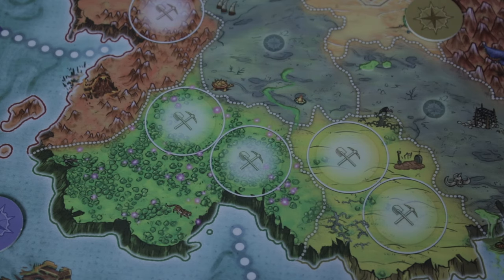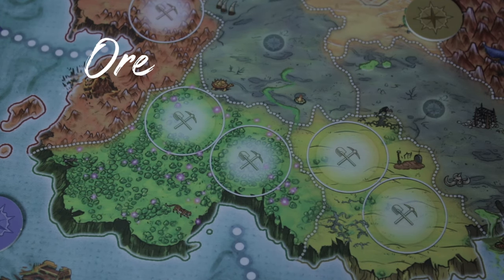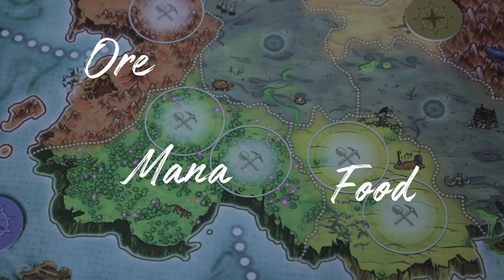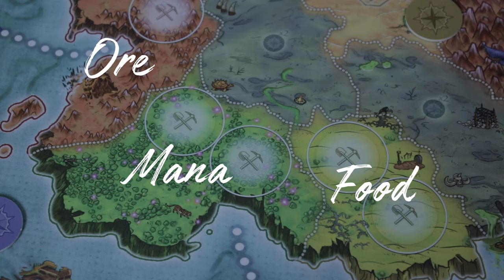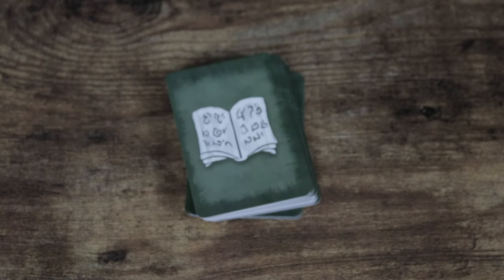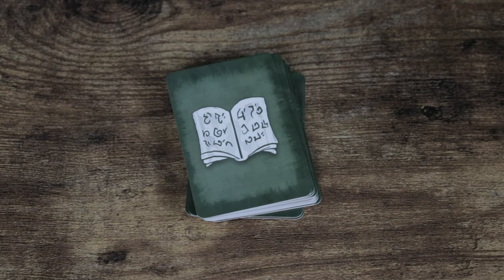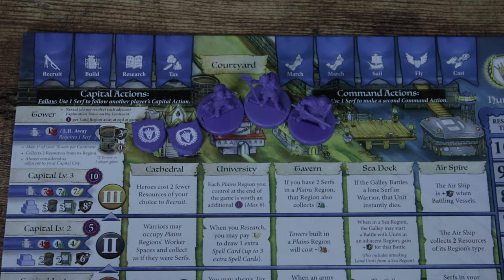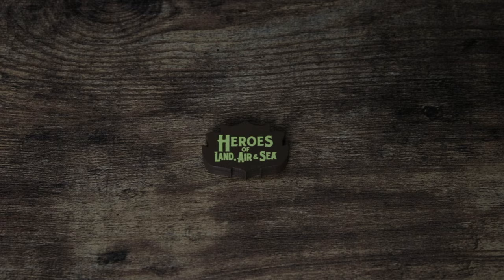Each player performs one action and this is cycled twice, so by the end everyone will have performed two actions. Then you move to phase two — the collection phase — where you gather resources if you have at least one unit or structure in a specific region. Mountains give you ore, forests give you mana, and plains give you food. Swamp, desert, and capital city are not resource regions. If you see a land region with a worker space symbol, a Serf can be kept there to collect one additional resource from that region. After collecting resources, draw one spell card from the spell deck; if you're over your hand limit, discard down to it. Scribe spells don't count toward your spell library hand limit. All players return Serfs and Action Tokens back to the courtyard, scribe spells get rotated, and the first player marker goes clockwise to start the next round.